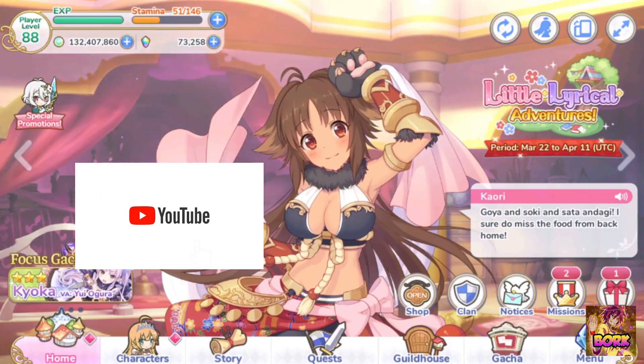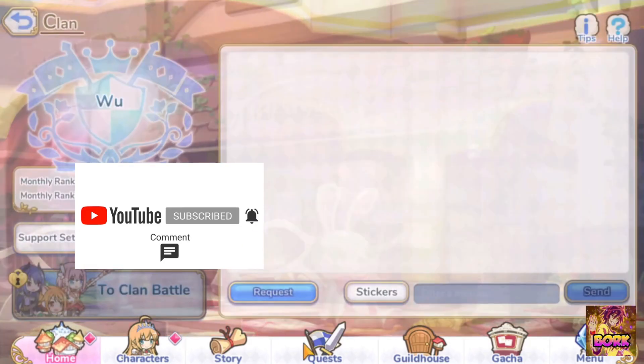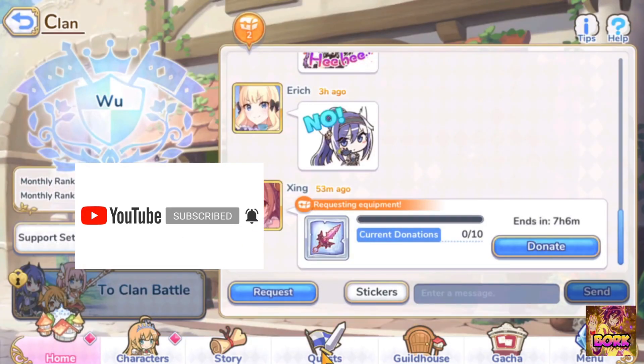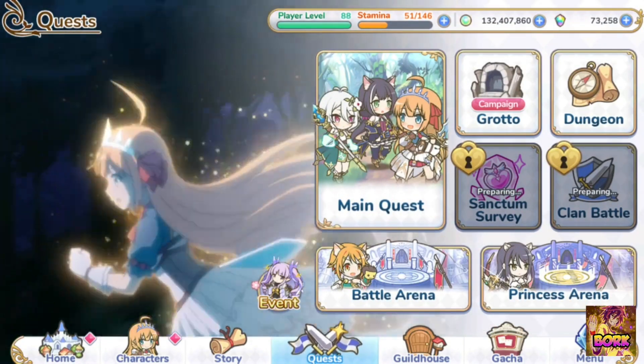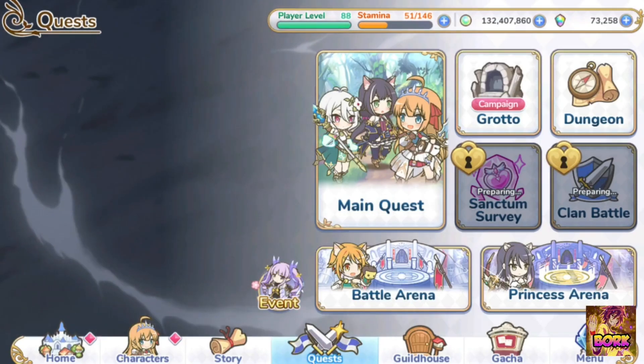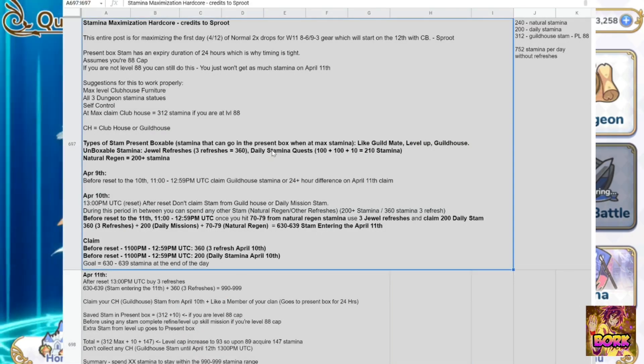Hi everyone and welcome back to another Borkno game video. Today's video is the AK2 Stamina Optimization for April 12th. That's going to be Clam Battle appearing and the normal quest drops are going to be doubled. Thank you to Smalls Fruits for covering this information — credits go to him, he's on the main court. Let's go ahead and cover this stamina maximization method for the 12th.